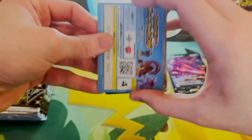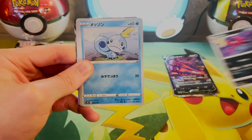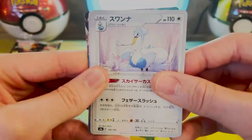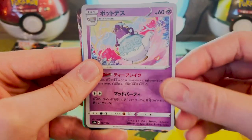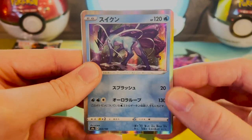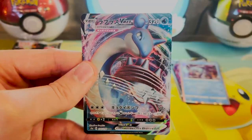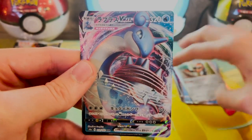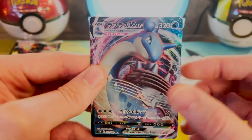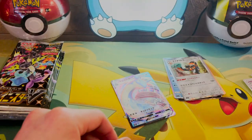Let's flip this around. We got an Impidimp — or the evolved version. Sobble. Energy card. Sinistea. Suicune — nice, got this guy, I'll take it. A Copperjah. And a Lapras VMAX. Oh my gosh, this is like my fifth VMAX. Lapras, I love you, but I'm tired of your face right now. And then we got the Impidimp. So many Laprases — you're killing me, Smalls.